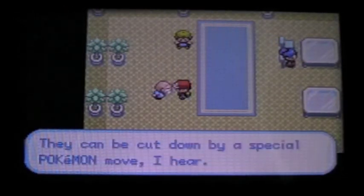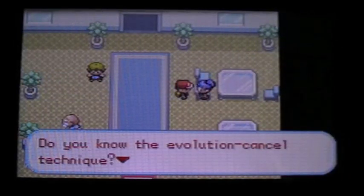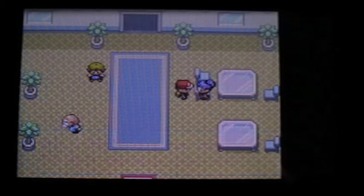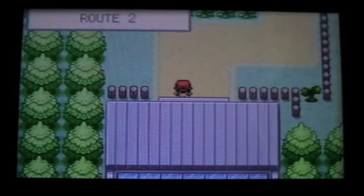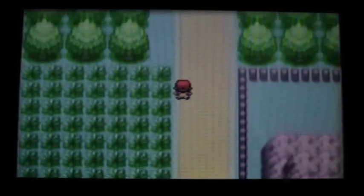And the evolution cancel technique — they don't actually tell you this in the game, which is kind of stupid. The lady kind of just goes on about it. Whack the B button when you see a Pokemon evolving — whack B as fast as you can and it will stop it from evolving. And we're in Pewter City, where the first gym is located — we're going to face Brock, the Rock-type Gym Leader.